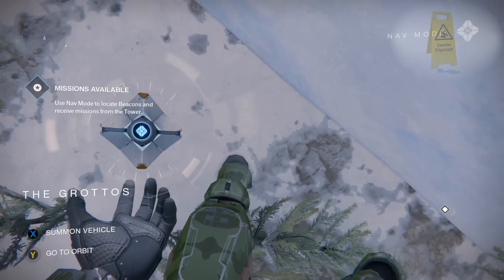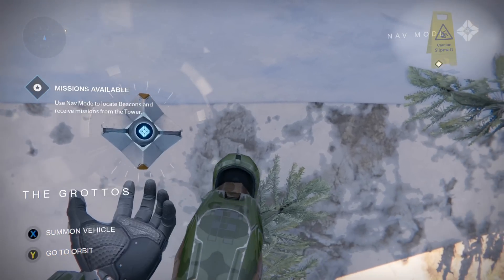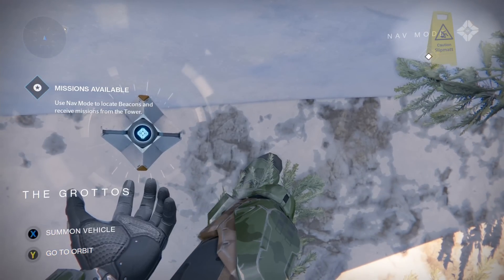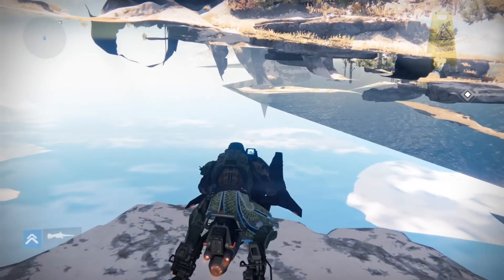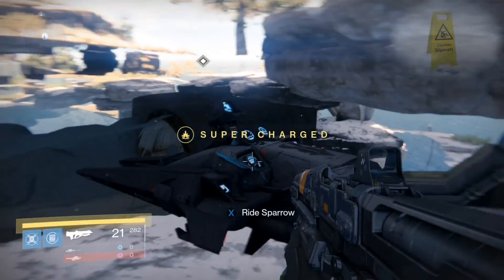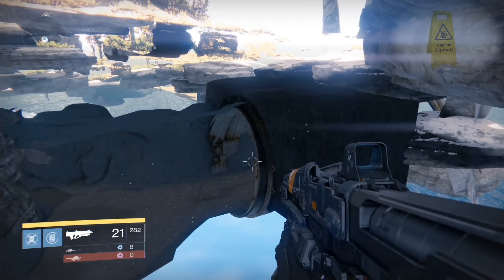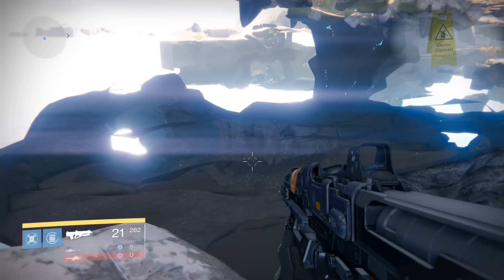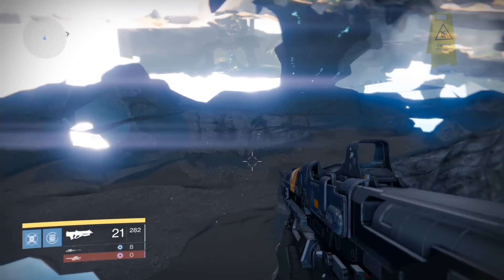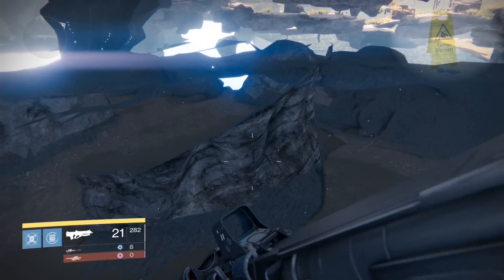So pull your ghost out and summon a sparrow once you're facing the wall. And hopefully you should be able to push right through the wall like that. The good thing about this is on the other side there is a ledge that you can land on, so you don't fall straight down. And there's the back of the doorway. It's kind of like an empty cave underneath.